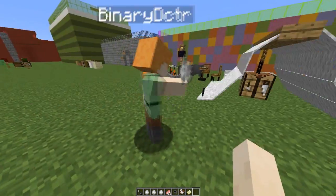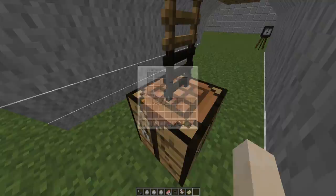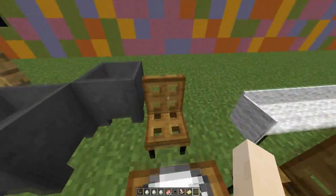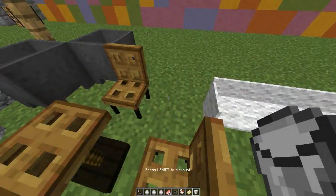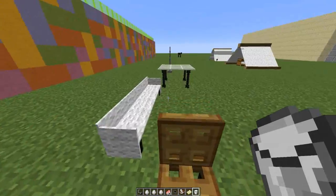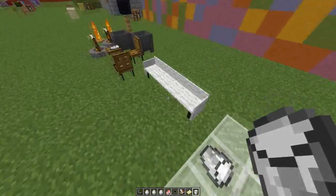Here we have the table — you can right-click the chairs and sit on them, and you can also right-click the table and put various items on it, which is amazing. It works for the large table as well, which is very cool.